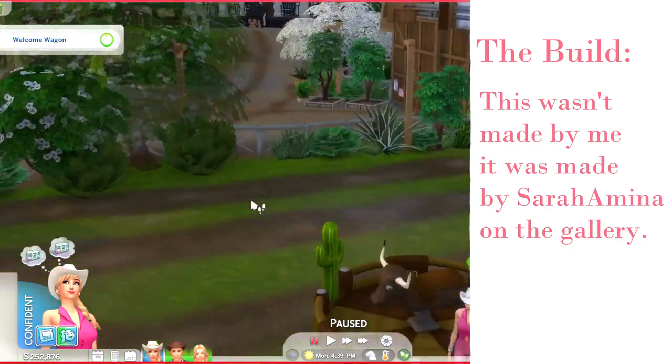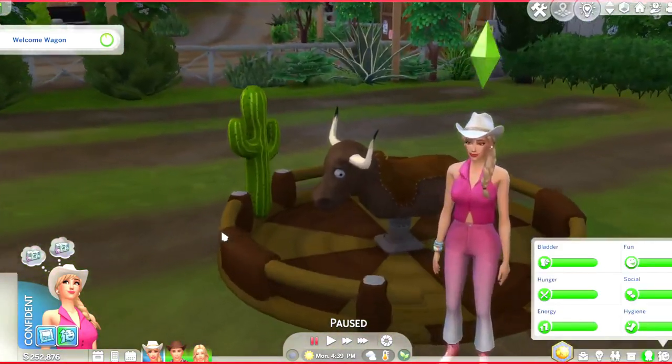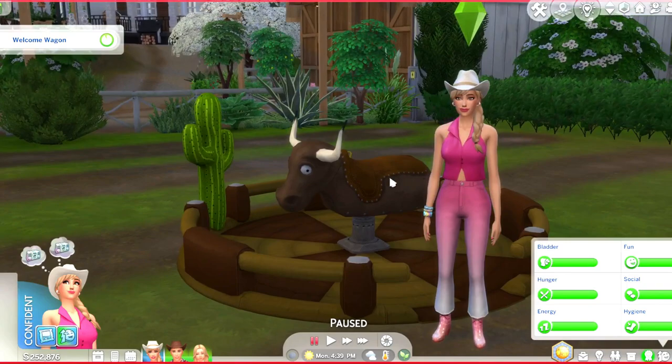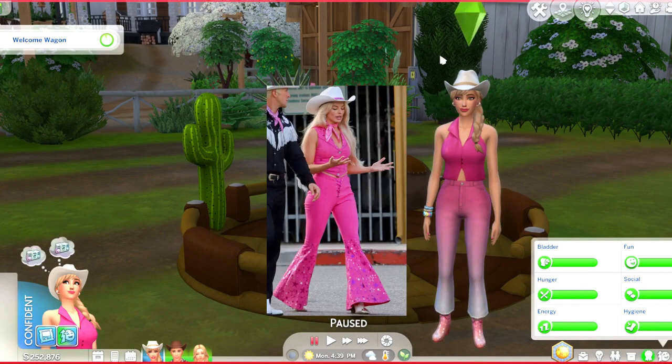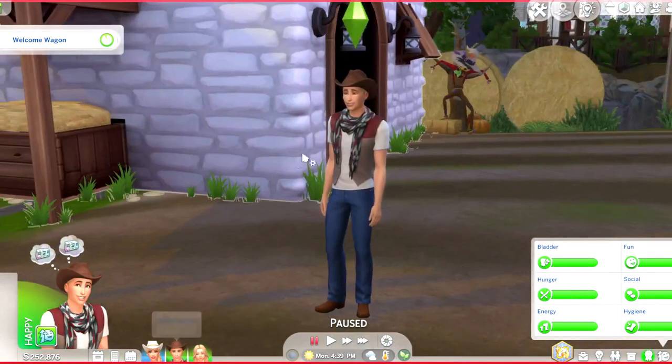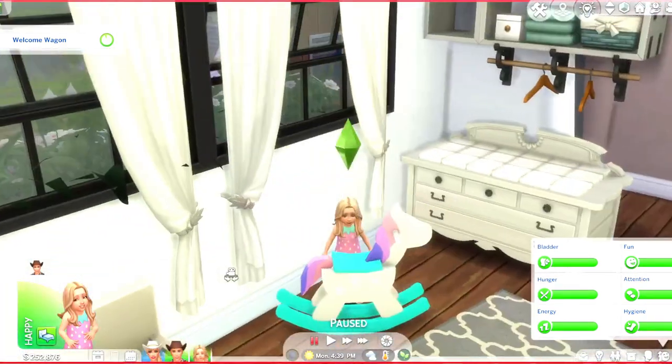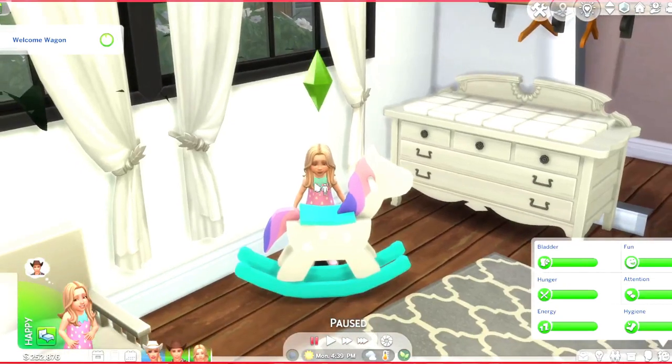We have four mods on our plate. Our Sims here are Barbie and Ken, and their daughter Erica. I have made Barbie in the past as a Create-a-Sim, but I put her in this outfit to match her movie vibe, and Ken too — I just gave him some clothes. Their little daughter is adorable; she's kind of hiding behind one of our mods.